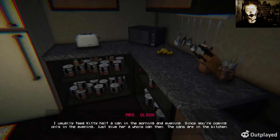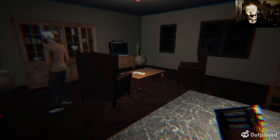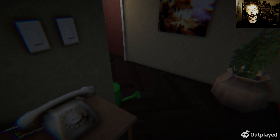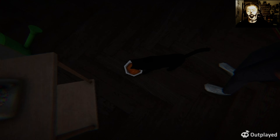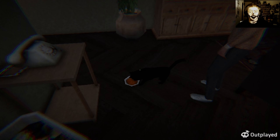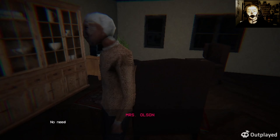Mrs. Olsen lives in apartment number two. She is the best neighbour a person could ask for. I'm glad she trusts me with her apartment. That's going to be our front door, right? We're at number four. Number three — do not knock, ring. Number two.